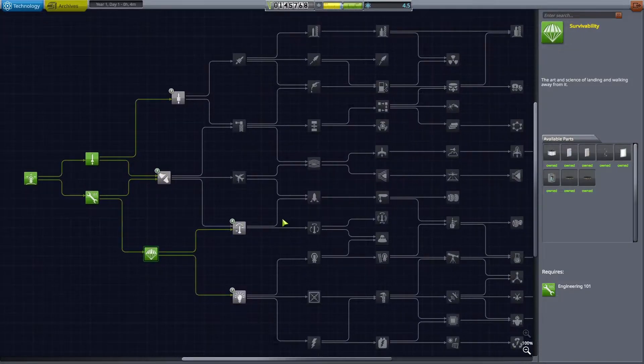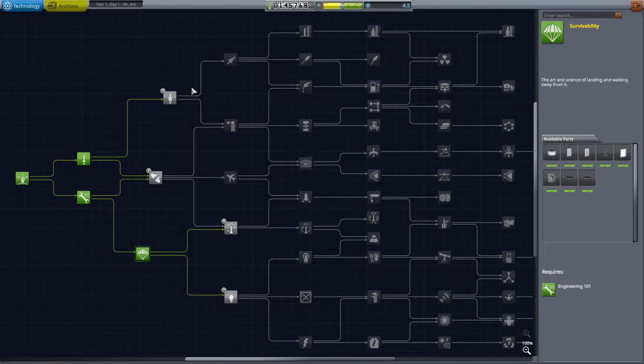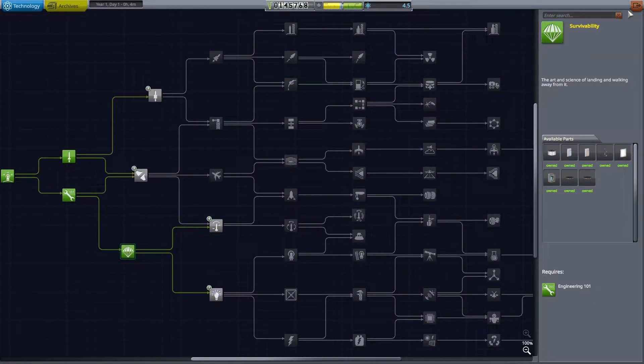I'm going to get some more science here. The way I want to do this is I don't want to cheese-load anything. The only time I want to do a save-load in this playthrough is if the game glitches. If I crash a rocket with someone in it, I ain't reloading — it's my fault, I designed it poorly. If I get someone stranded, I'm not going to reload; I'm going to send a mission up there to pick them up. For science, I have to complete the columns in order — I can't jump a tier — so I'm going to be very completionist with my columns and just go through a systematic sort of playthrough.